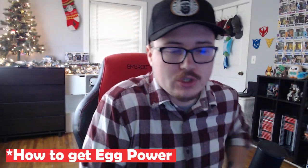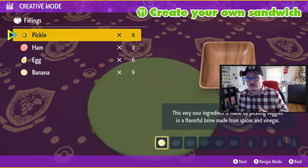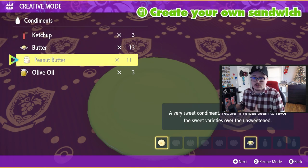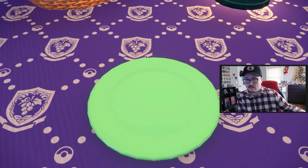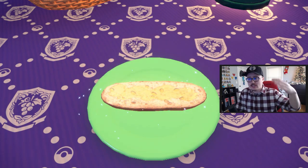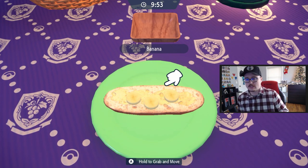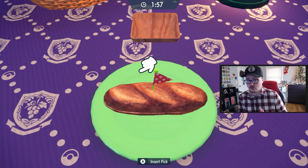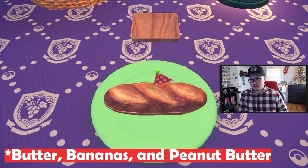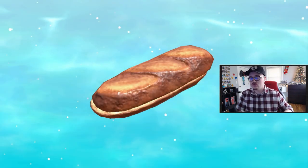Next, sandwiches are pretty important when it comes to hatching or getting eggs more quickly. Egg Power is an ability you get from eating certain sandwiches that gives you faster egg spawns. Fruit seems to be what causes the increased spawns, so using fruits on your sandwiches is going to increase that. The sandwich I use that gives Egg Power Level 2 is butter, bananas, and peanut butter — it's called something like the Great Peanut Butter Sandwich.